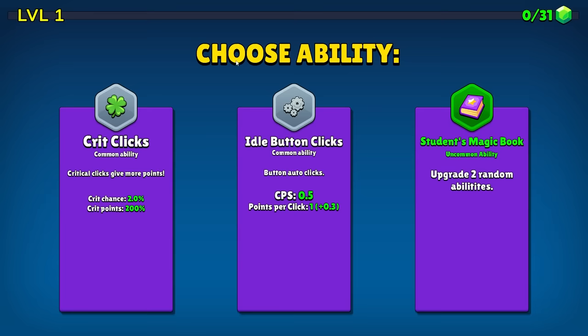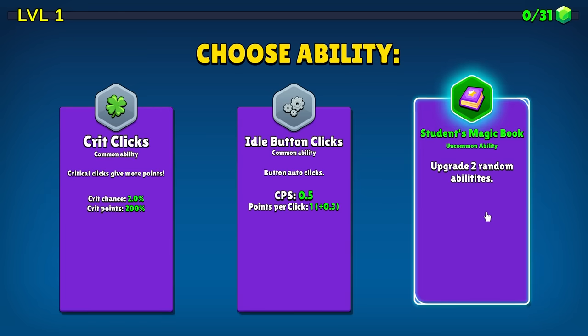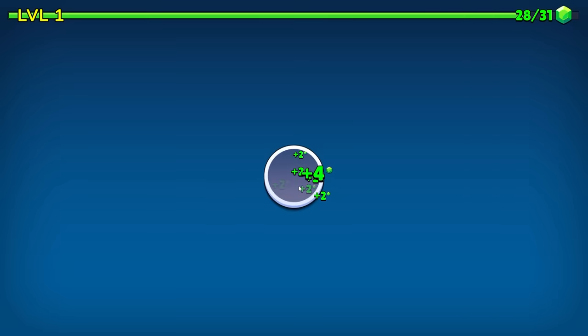When you see a button in real life, you click it as hard and fast as you can. You don't even think about it, you smash it. You do that until you level up, and then you upgrade to random abilities. And then it's right back to clicking.